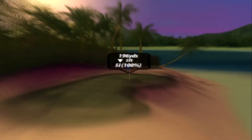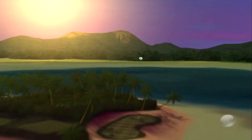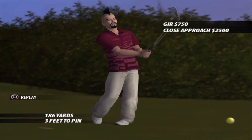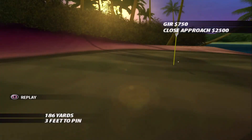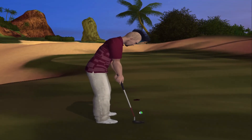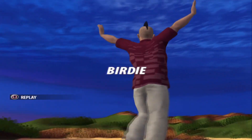We've got a simple par three here. I think hit it long, backspin it towards the hole. Can't get the spin right. There was a chance for a hole-in-one but we can't get it. Just right edge — tap it in. And I think we just need a par now.